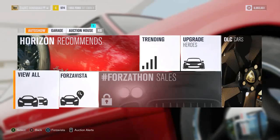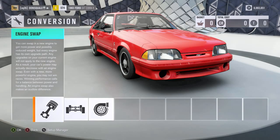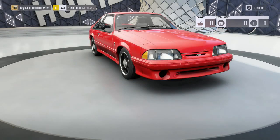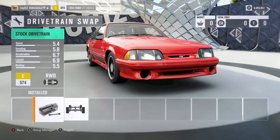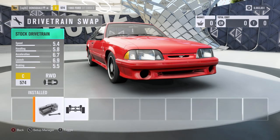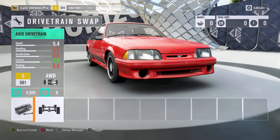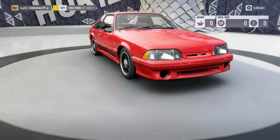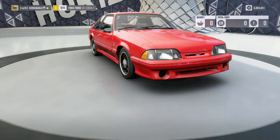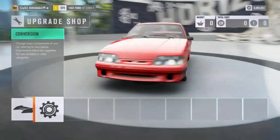Right off the bat we'll check out our engine swap options — obviously being ricers we're not going to be able to afford any of them, so we're going to skip that whole part. The all-wheel drive option would be super interesting but we're not going to put that on right now. Basically what I want to do is just make a complete beater, have this thing completely busted up.